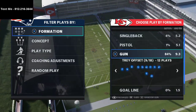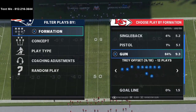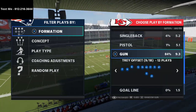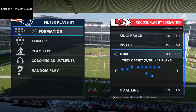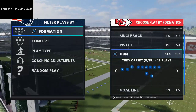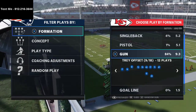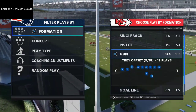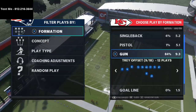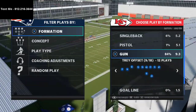Before we jump in, if you're interested in getting better at Madden 21, I'd highly encourage you to subscribe, and also join our text message membership — it's 100% free. Every single week we release a full scheme or some type of advanced pro tip, typically between 30 minutes and an hour long. We've released a run defense, a Gun Cluster mini scheme, and a Minnesota Vikings free e-guide. To receive those free tips, shoot me a text at 812-216-3644, also in the top left corner and in the description.